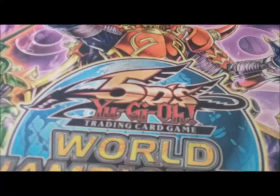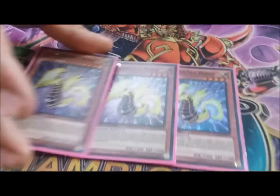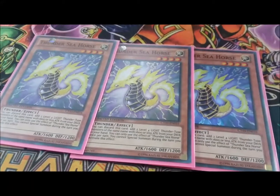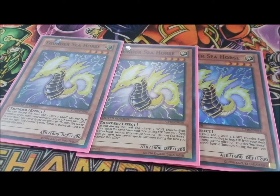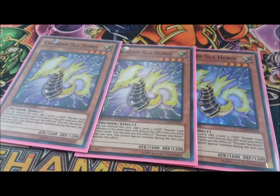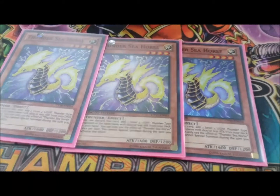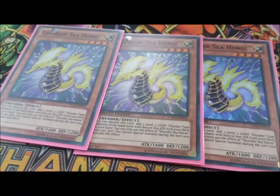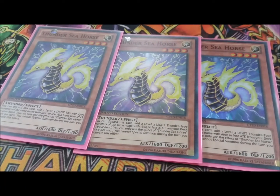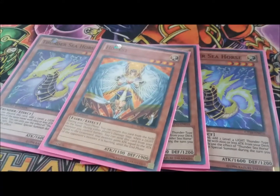Shoutout for the mat — it's a really nice mat, Worlds 2011. Then we got three Thunder Seahorses: you discard it from your hand and add two Level 4 Light Thunder monsters, so pretty much all your Nine Volts. It helps you search out your Nine Volts and you can also search out the other Thunder Seahorses.